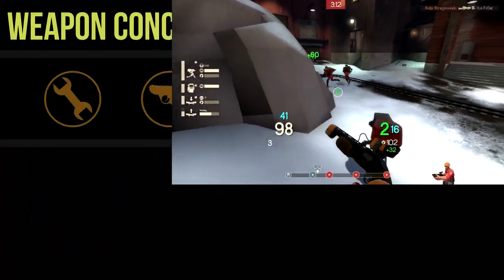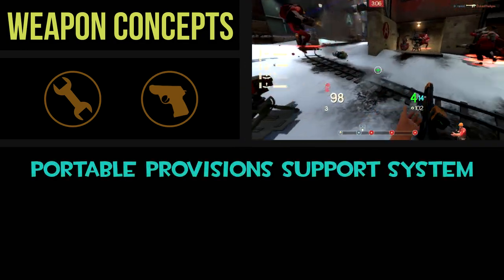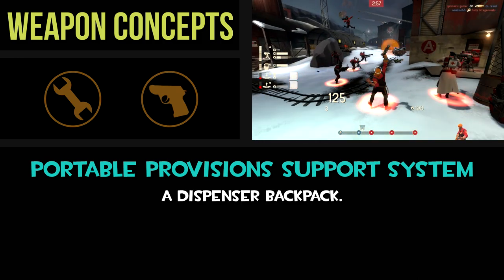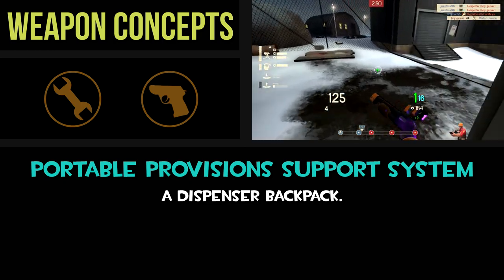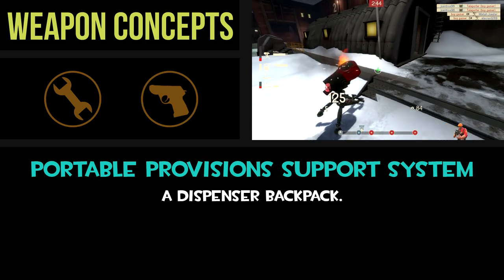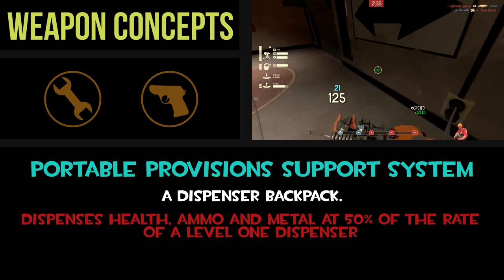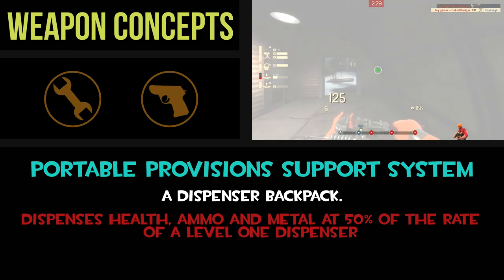Moving on to the last weapon idea, which is also my personal favorite: a dispenser backpack I'm calling the Portable Provision Support System, or the P2-S2. This works exactly how you'd expect — it's a dispenser that you wear on your back like a backpack. This would be a secondary replacement, giving up the Engineer's pistol in exchange for the ability to transform himself into a half-man, half-dispenser. The P2-S2 would heal players and dispense ammo and metal at 50% of the rate of a regular level 1 dispenser: 5 health per second, 10% ammo per second, and 20 metal generated every 5 seconds. The backpack also affects the Engineer himself, giving him a constant reliable healing source as well as constant ammo and metal regeneration. The dispenser also has a range that is double what a normal dispenser would have.